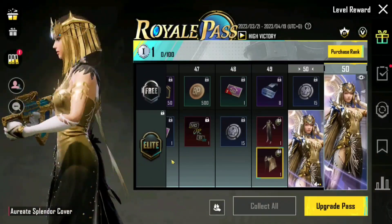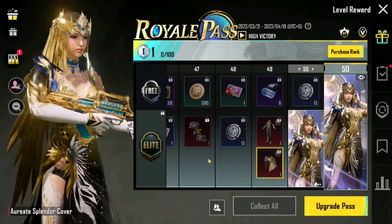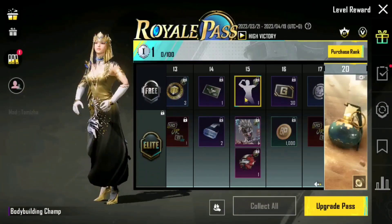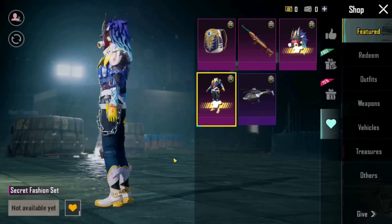And you can see this outfit. It looks like the headgear — it looks very good. So guys, the Royal Pass is good and we can see this outfit.